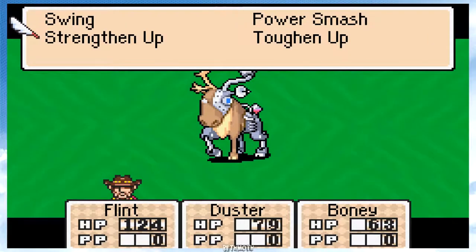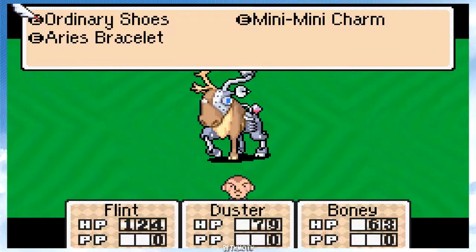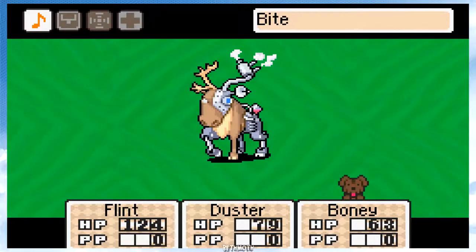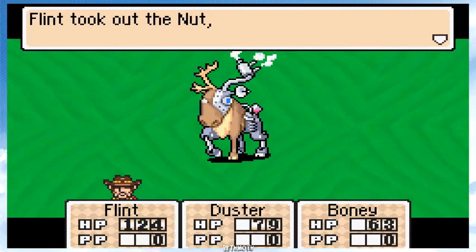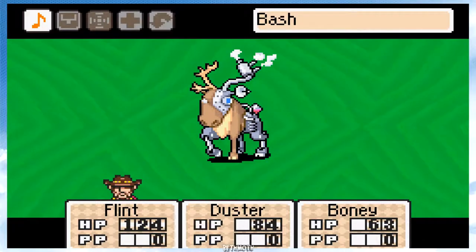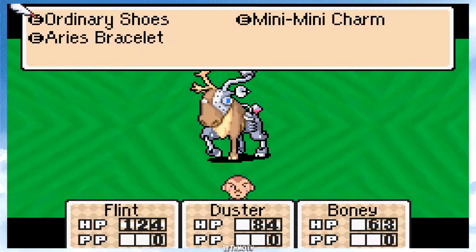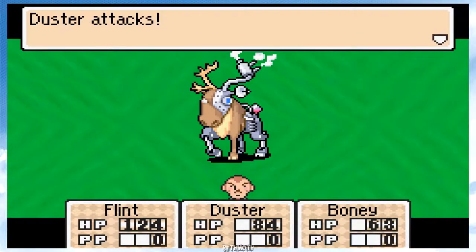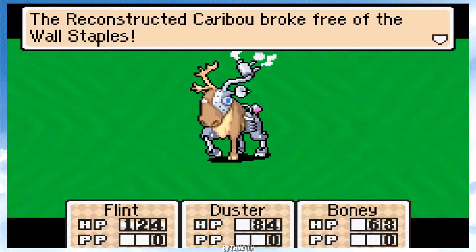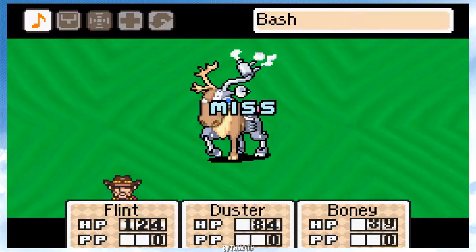Let's give it a Duster — you can just kick him. Same thing with Boney. Boney attacks. Can't move. Flint took the nut and Duster ate it — 5 HP. Let's try power smash again, maybe it won't miss. Let's just kick him again. Oh, attack it once. You broke free from the wall staples — yeah, we did use the wall staples. Stabbed his horn. No Boney, don't miss. Dang it.